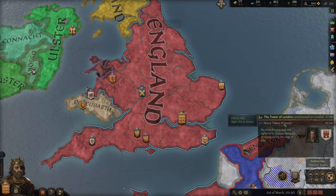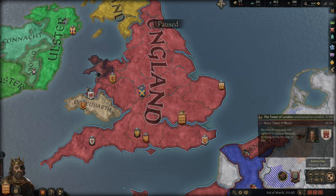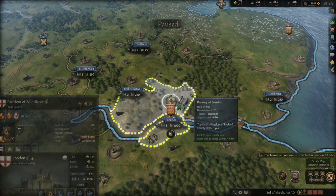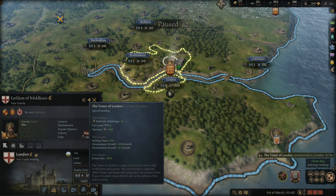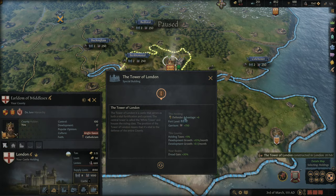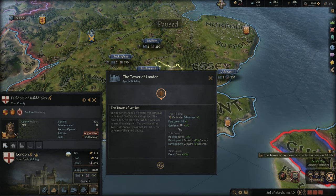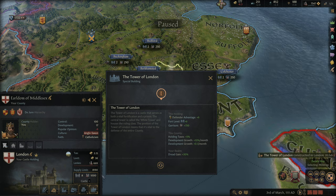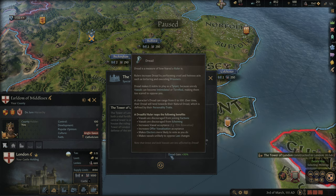The Tower of London - I like how it shows up in the game. It is a special building with some pretty good advantages. Obviously a massive garrison it adds, as well as a massive fort level increase up to eight, and dread gain. Really nice.